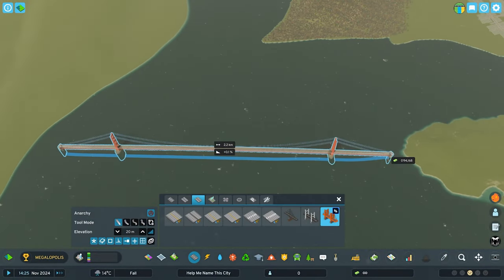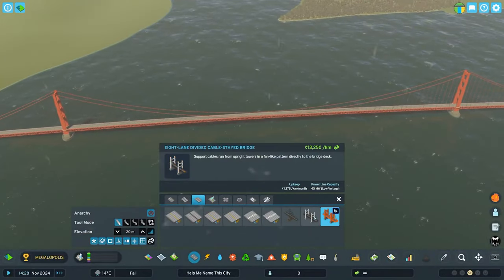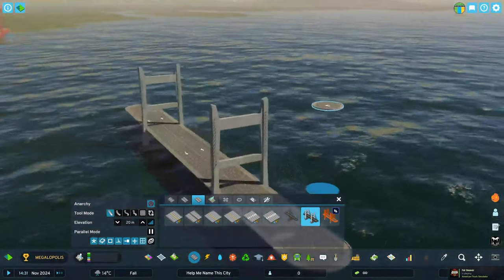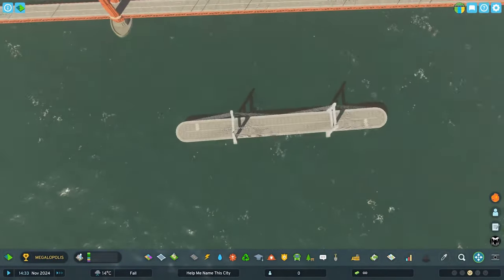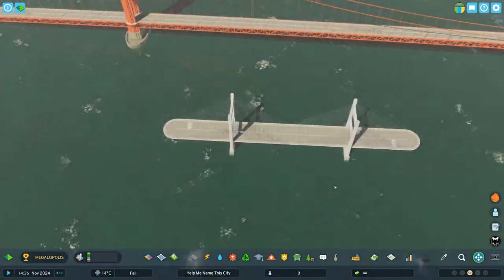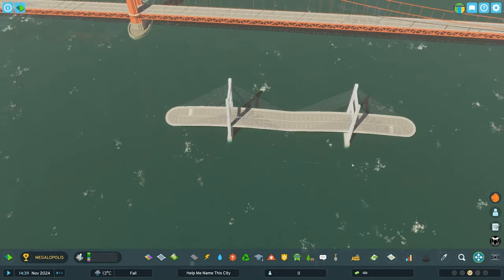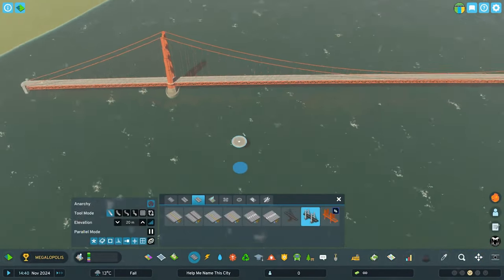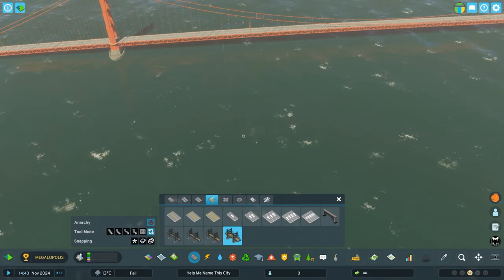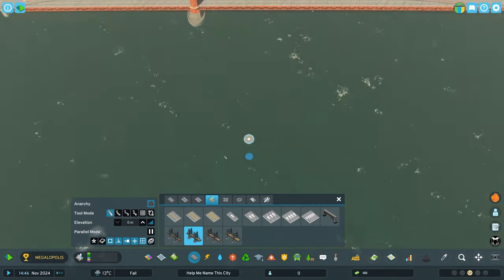We're drawing out the bridge and using the Golden Gate Bridge asset. I want to show you just for scale what the other bridge looks like in comparison — it just doesn't compare in scale. We want this to be a huge focal point, a massive bridge, and the other options don't compare. Even if I stretch them with Move It, the cables separate and it would look off visually. The Golden Gate Bridge, scale-wise, is just the perfect asset for what I wanted to do.